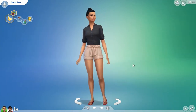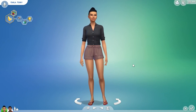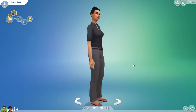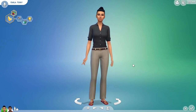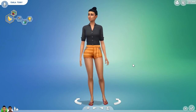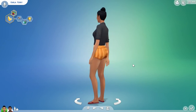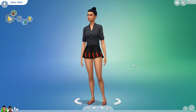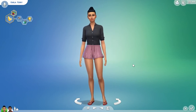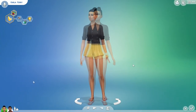Now we're moving on to the bottoms. There are four new bottoms — three of them are casual shorts, and there's also a really nice pair of slacks that I think pairs pretty well with the blouse I currently have my sim wearing. This outfit kind of makes me think of a detective. There's also this interesting pair of worn-looking shorts, and lastly is this fabric pair of shorts with a drawstring at the waist.